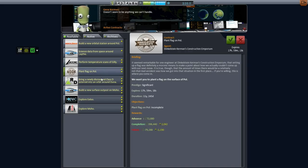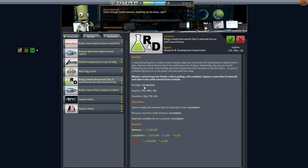Plant flag on Pol might be difficult. There's a 'put a newly discovered asteroid' contract — well, it has to be newly discovered. We already have a Class D asteroid. Getting that Class D over to Duna would be doable, but it doesn't have any fuel anymore. We did not get this contract in time — this would have been a great contract to do earlier with that particular asteroid instead of ejecting it.